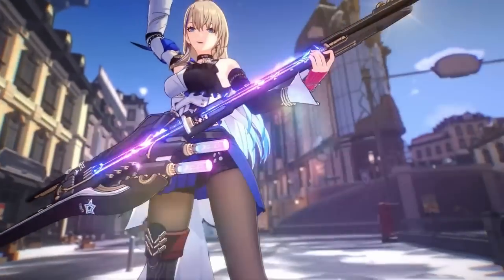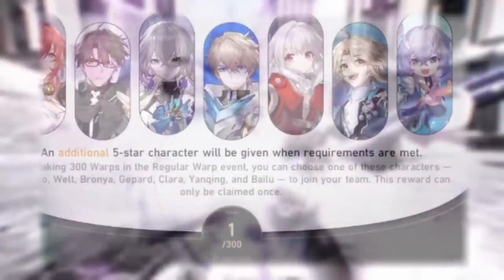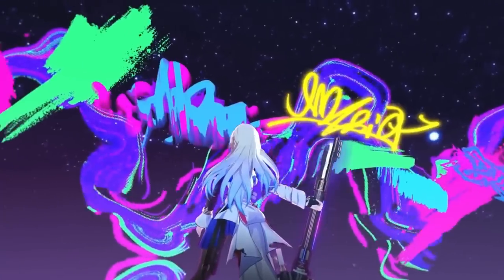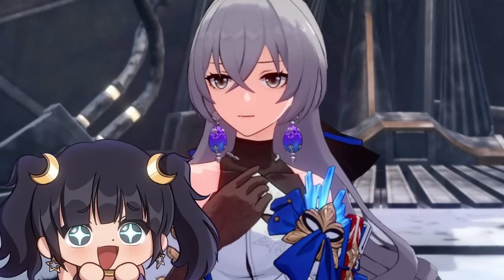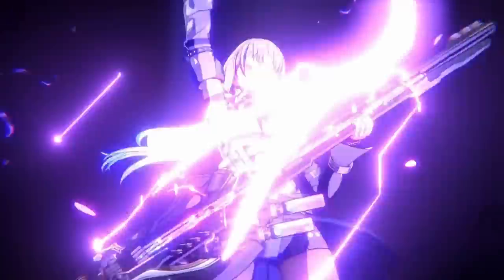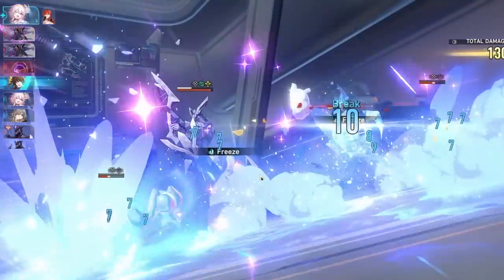Now the next way to get a five star character is more passive. Once you reach 300 pulls on the standard banner, you'll actually be able to pick any five star from the standard banner. This is only for the standard banner, not the limited banner — keep that in mind. So let's say you've been pulling and you really want Branya — that would be me — if you do not have her and you hit 300 pulls on the standard banner, you can actually get Branya. This is a one-time thing.